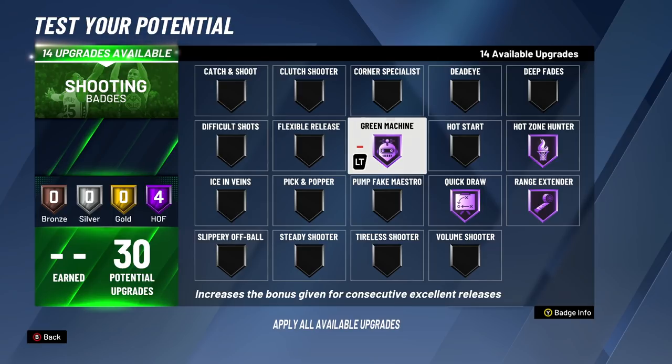In my opinion, if I'm using a shooting build I don't have to use Hall of Fame Green Machine — I could use bronze. But when you have Hall of Fame on, a lot of people love Hall of Fame Green Machine because it's like a bailout badge. When you combine these badges, shooting in this game, you shouldn't be missing because it's just that easy to shoot once you have this combo of badges. This is the best shooting badge setup for 16 badge upgrades.